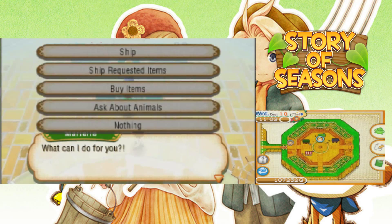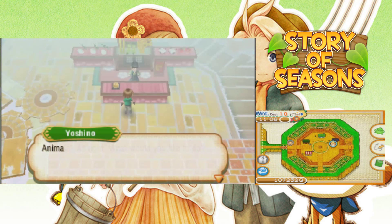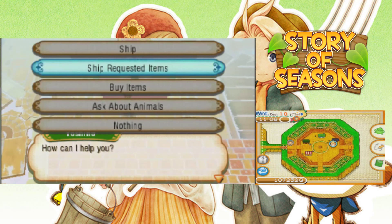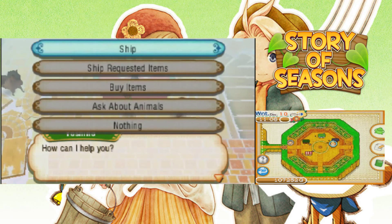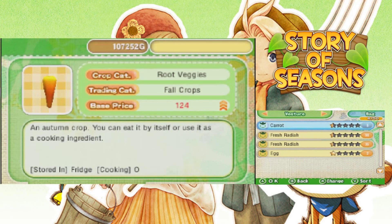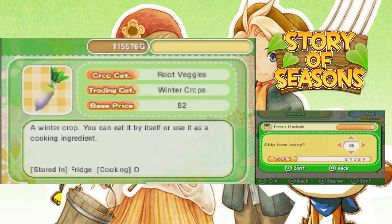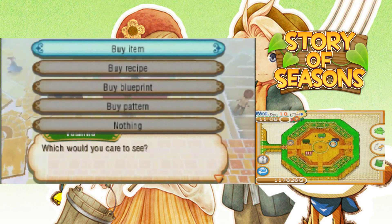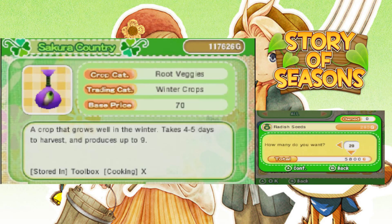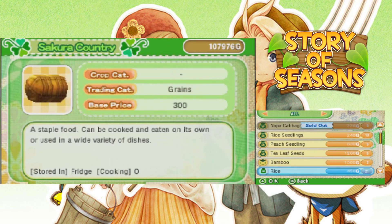Was it the Silk Country that had the pets? Let's talk to Sakura Country. Ask about animals — you don't sell animals, that's depressing. Let's buy items, buy a blueprint — no tools at all. I guess we can ship some stuff. I've got plenty of fresh radishes — my radishes came in, so I'll ship those off, ship these eggs out. I'll keep a few radishes to give to Angela. Do you have any seeds? You've got plenty of radish seeds — I'll buy all of them. You have plenty of Napa cabbages too — I may want to buy a few more.